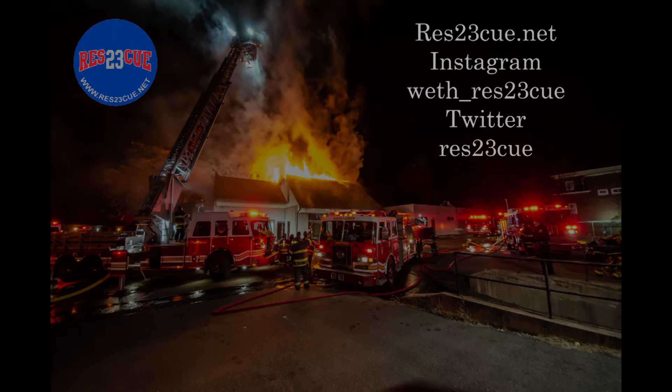Ladder 2 to command. What do you need? Front of the building with hooks. Ladder 2, copy. Command 2-10. Man answering — Bravo side, third floor, two-thirds of the way down. We got a ladder. Excellent. Division 3, copy that. So you got ladders: Bravo side floor 3, delta side floor 3. Division 3, copy.